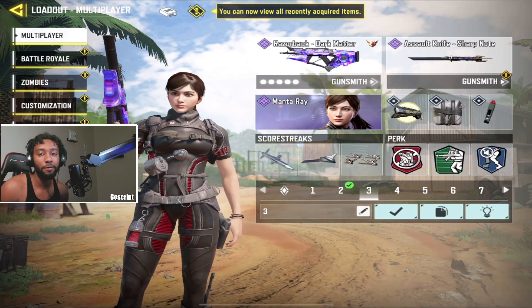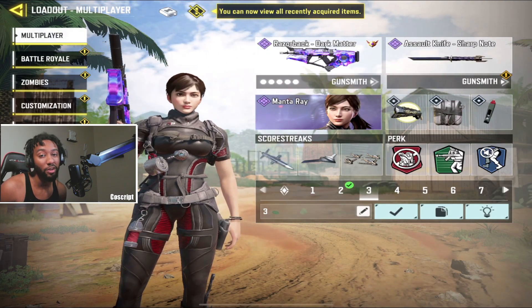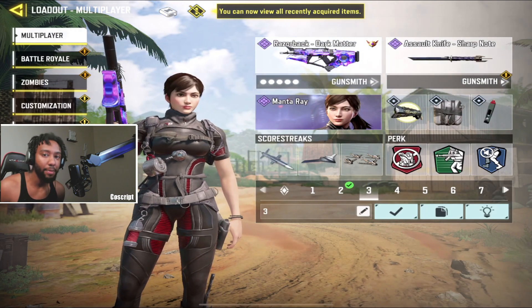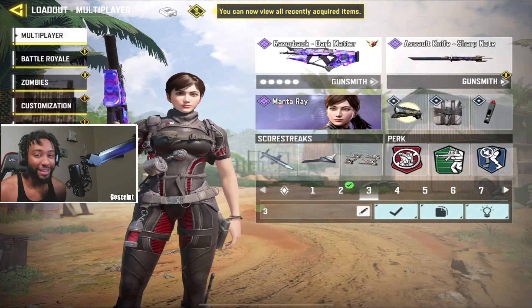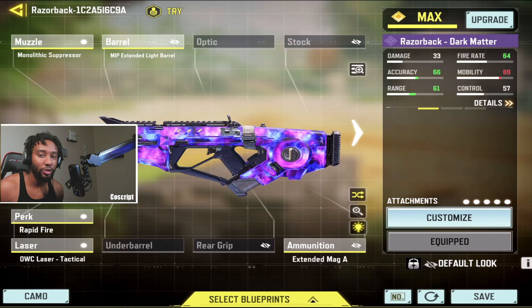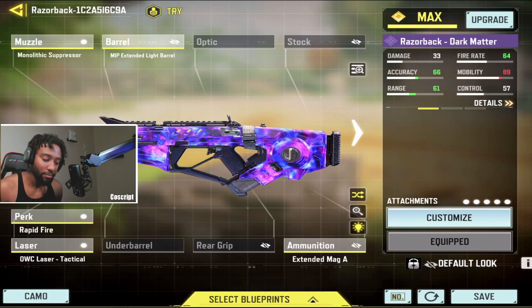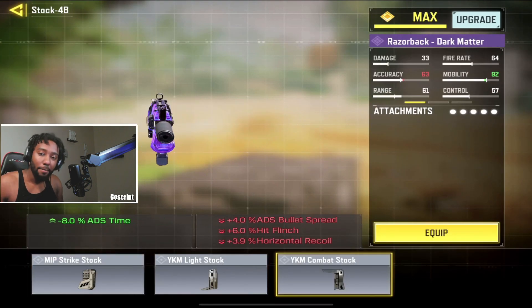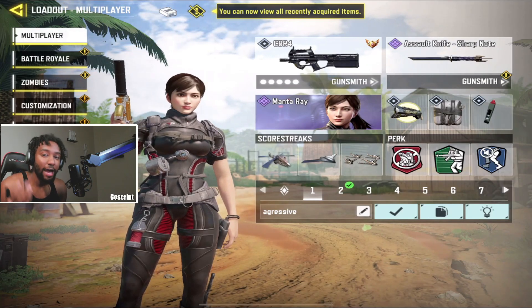For number four we have the Razorback. This gun just got a buff in season six and it's definitely one of the better guns. A lot of people were hyping it up but I still think it can only go number four on my list. Here's the gunsmith — if you want it to be a little faster, I recommend taking off the MIP extended light barrel and putting on the YKM combat stock.